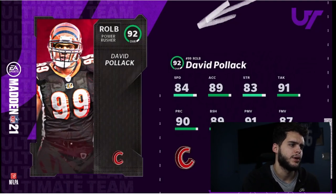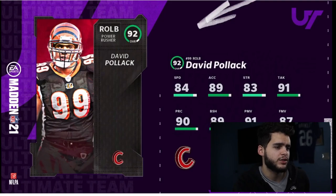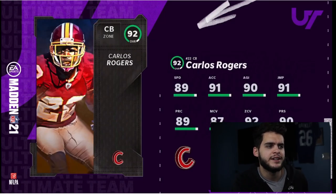David Pollock at right outside linebacker has 84 speed and 91 power move, so he's a pass rusher who can also stop the run. He'll be a decent, budget pass rusher — could be a good Bengals theme team guy, but not great.